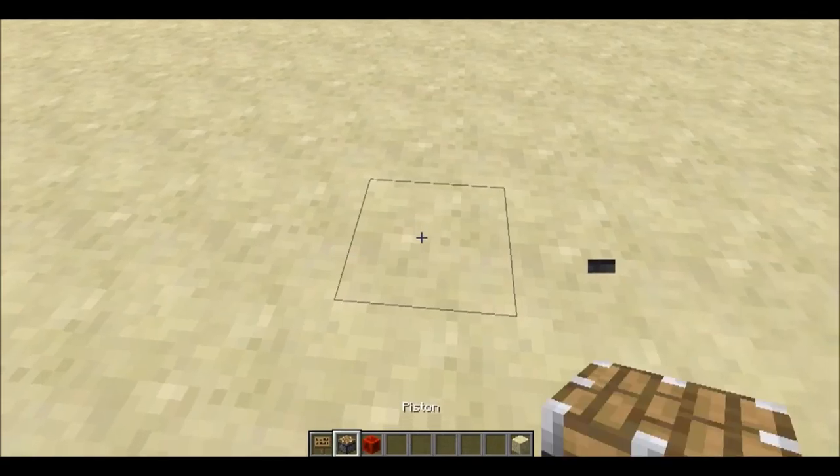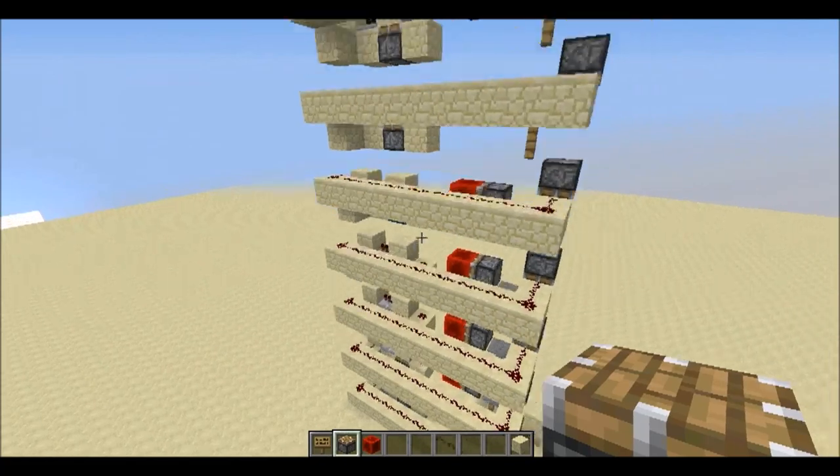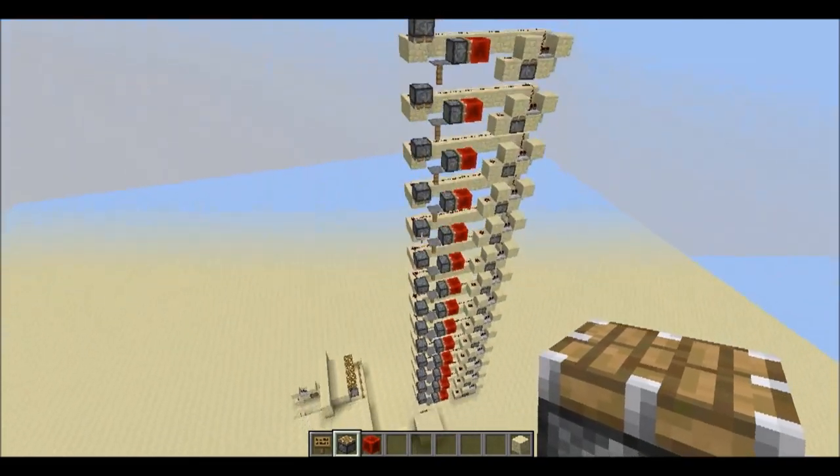This happens in all dimensions including up and down, so with that we can have a new design of elevator which is much simpler.